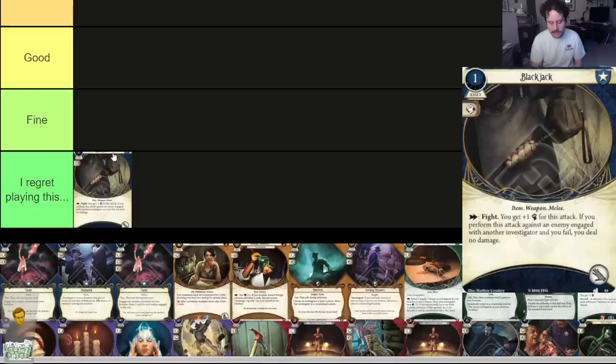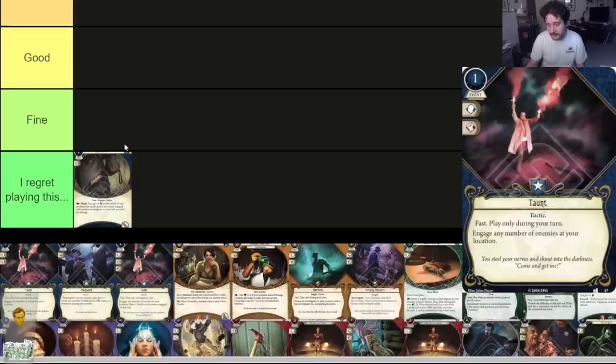Taunt — one-cost event, tactic, commits for a brain and a fist. Fast play only during your turn. Engage any number of enemies at your location. Taunt is fine. There are times where it shines and can do really well, but overall I think this effect is not worth a card in your deck most of the time.